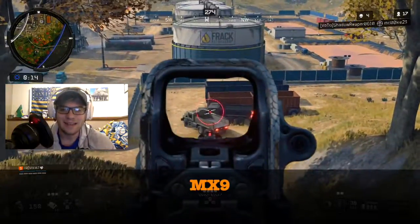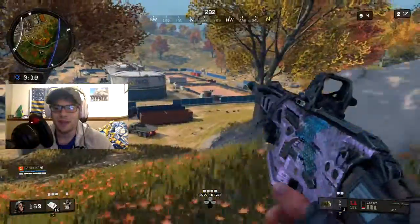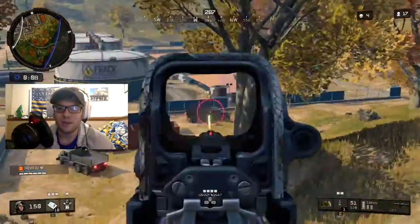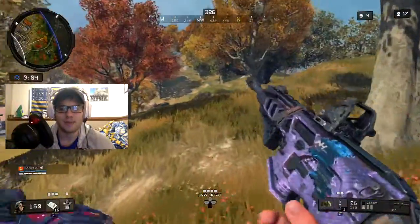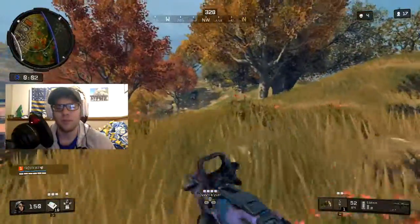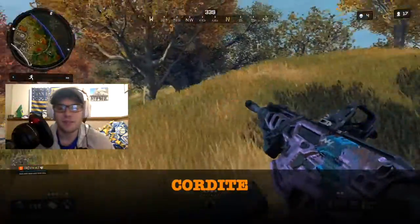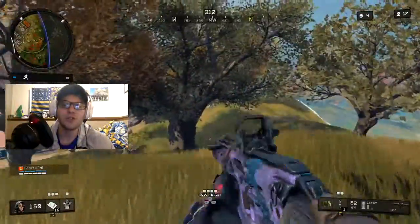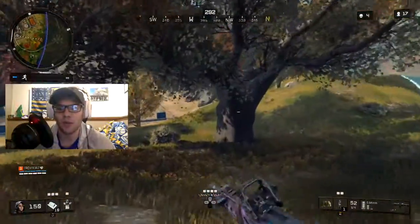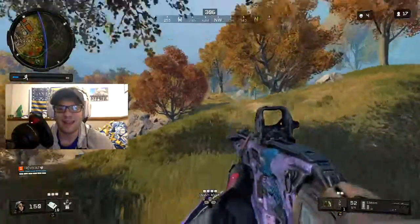The MX9 — I don't usually pick up this gun very often, but when I have used it I do think it's an easier gun to use. It shoots straight and has minimum recoil, it just wouldn't be my first choice. The Chordite I think is my least favorite SMG to use in Blackout — it does have a high rate of fire with a huge clip, but I just can't seem to work out how the recoil works and I just can't hit shots with it.